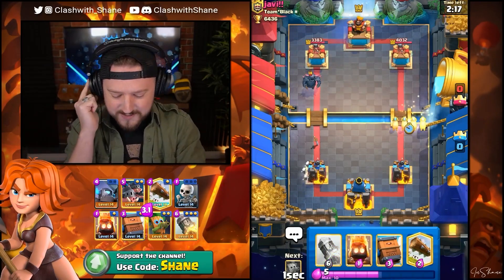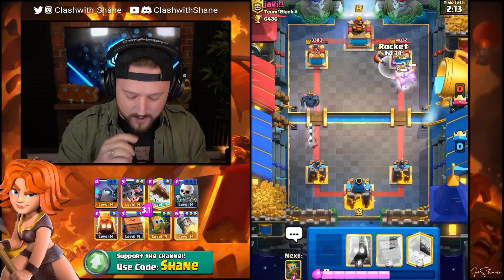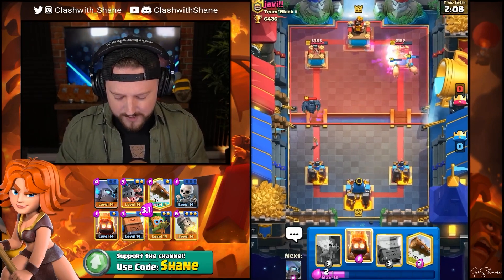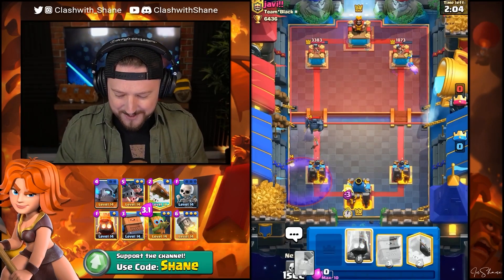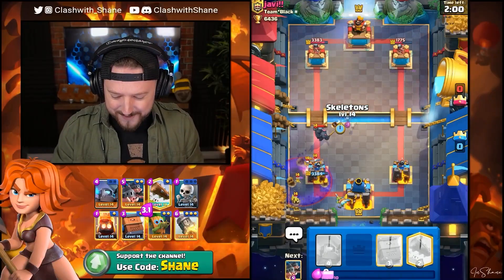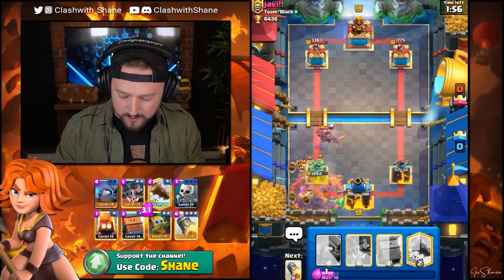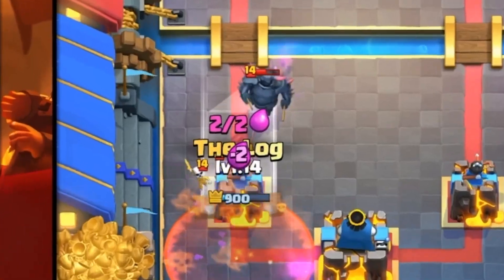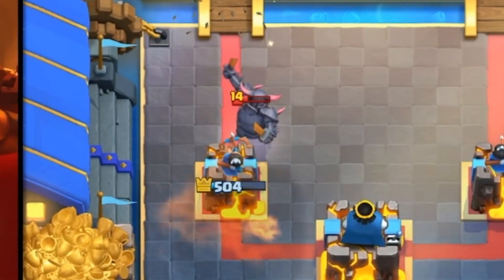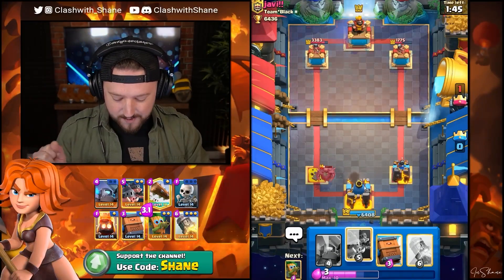Piggies all one lane, right side — see what he's got. An Executioner. Maybe that's overcommittal — yeah, it's overcommittal, boys and girls. Either way, we got some good tower damage done right lane. I'm definitely okay with that. We can get Royal Piggies down here soon. We're not out of this battle quite yet.